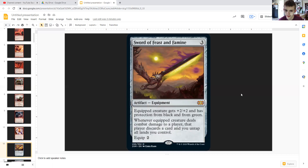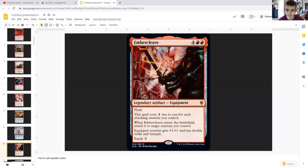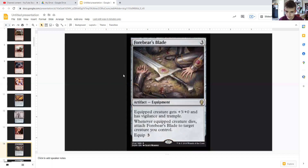Sword of Feast and Famine gives our commander protection from black and green, and also helps with mana. Commander's Plate gives our commander even more protection. Embercleave is great since we're attacking so much — and can even be a game winner. Forebear's Blade is nice equipment: if a creature dies, it just attaches to another creature.